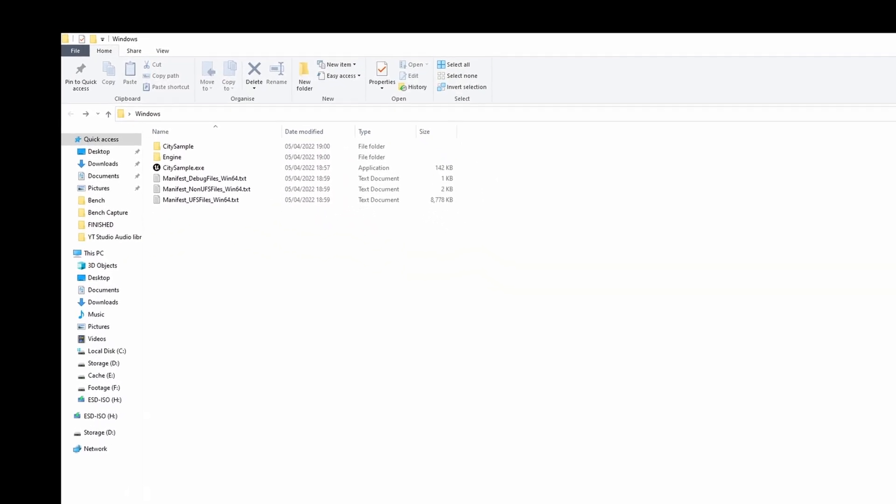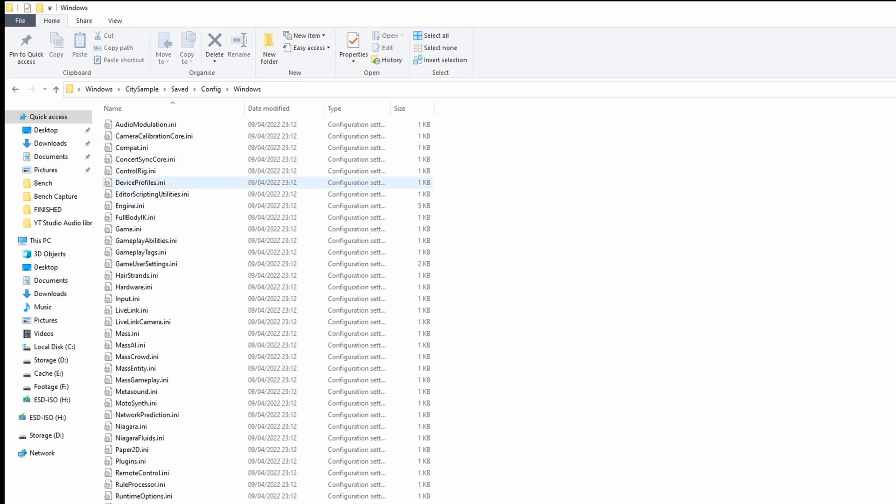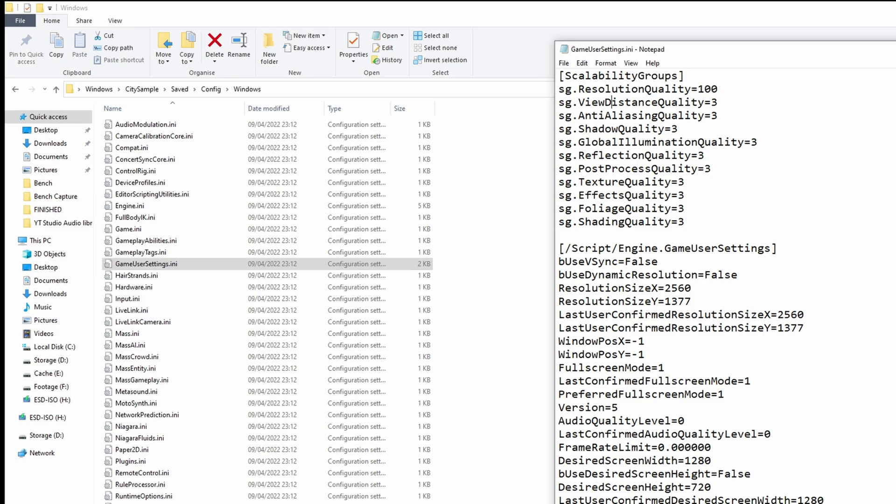Navigate to the folder: City Sample > Saved > Config > Windows, and open GameUserSettings.ini. By default the quality is set to preset number 3. If you wish to bring it down to 2 or 1, that should improve frame rates. Let's try that — save it.